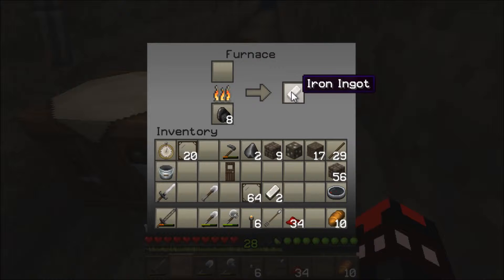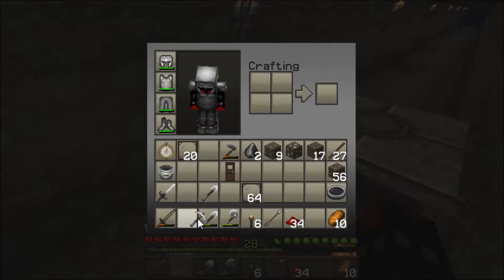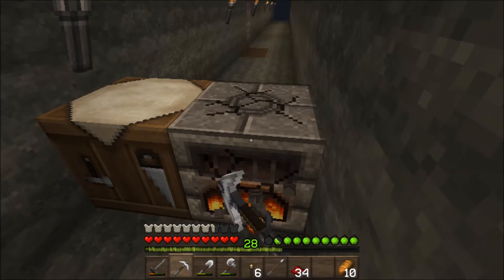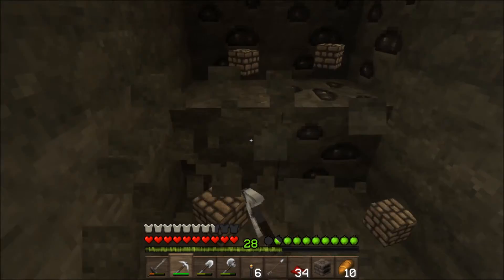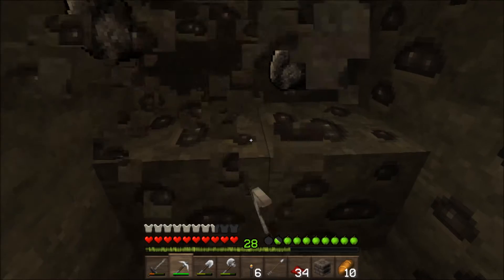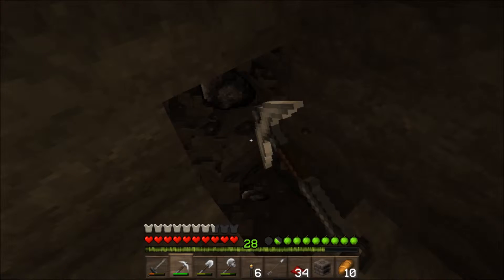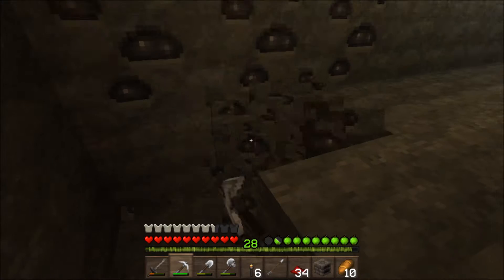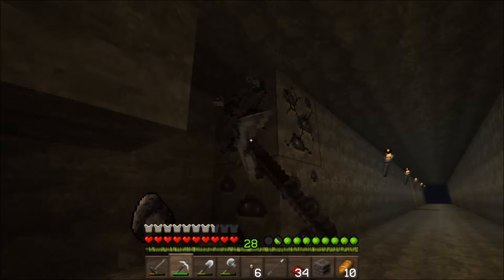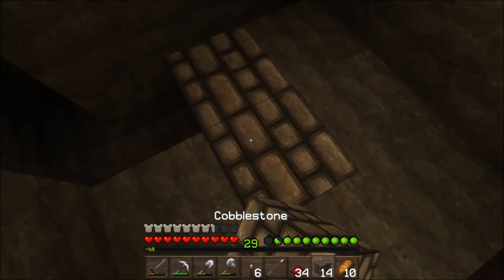So yeah, we built the stairs last episode, and we're gonna build a giant room of some sort. I'm pretty much out of cobble, so this is kind of a multi-purpose trip — just for cobble, iron, diamonds, whatever we find. I'm even taking redstone. Redstone's always fun — I want some redstone stuff. Secret doors in a castle are kind of necessary if you like secret doors. We're gonna need some repeaters. All castles have a secret door somewhere. Remember that — don't ever forget.